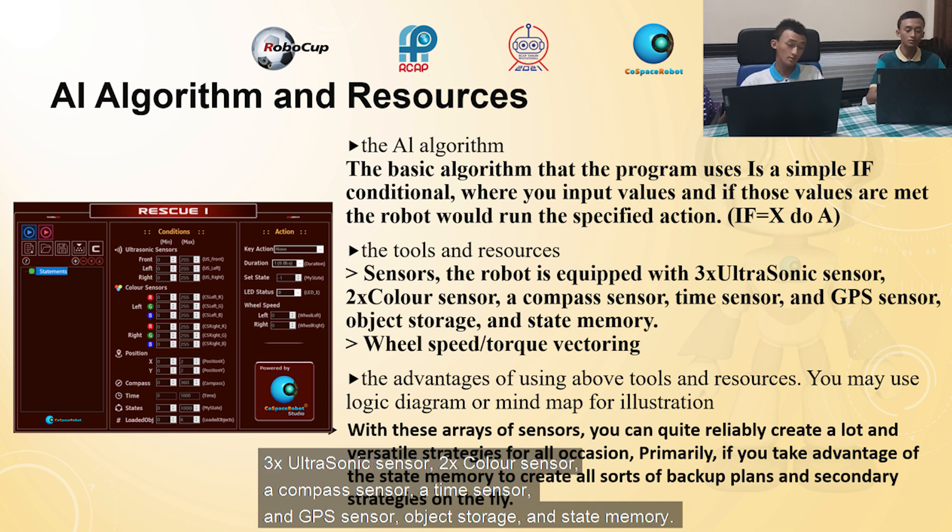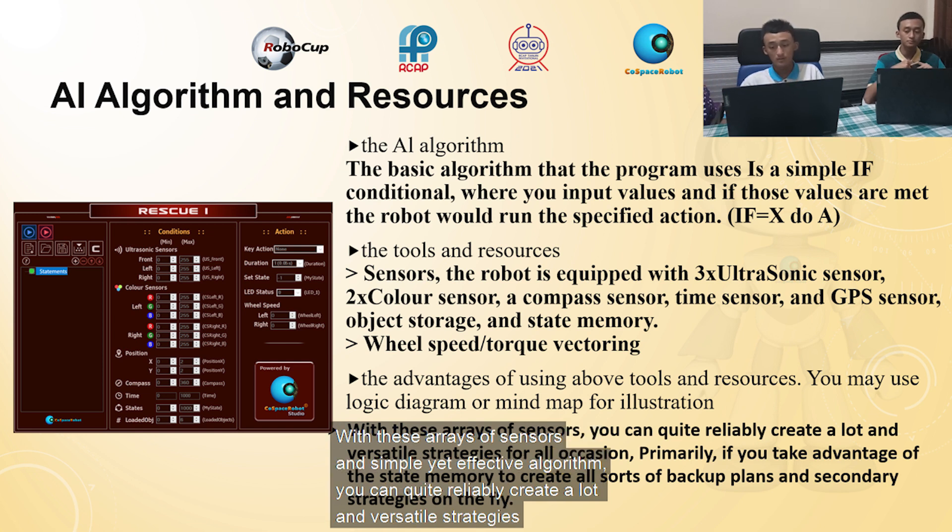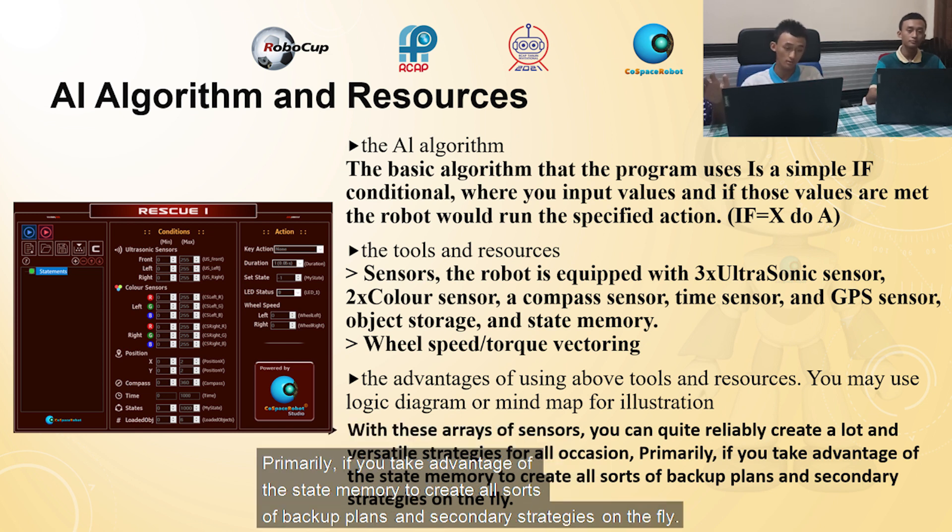The robot is equipped with three ultrasonic sensors, two color sensors, a compass sensor, a time sensor, a GPS sensor, object storage memory, and state memory. The robot also uses a torque vector mechanism to accelerate and decelerate each wheel individually. With this range of sensors and a simple yet effective algorithm, you can quite reliably create a lot of versatile strategies for all locations, especially by taking advantage of state memory to create backup plans and secondary strategies implementable mid-run.